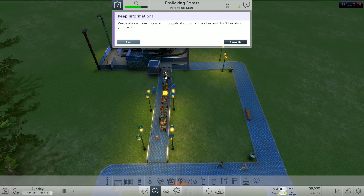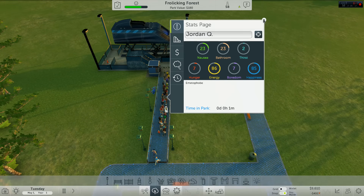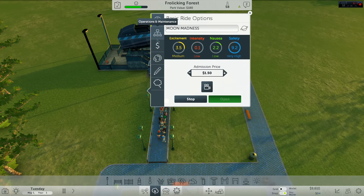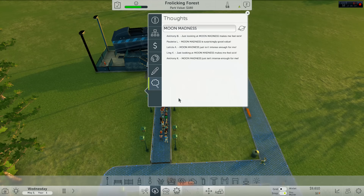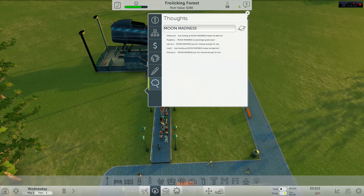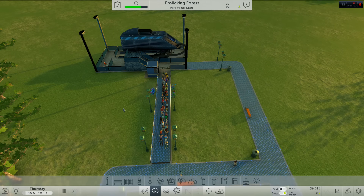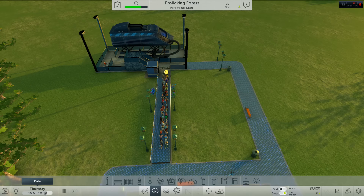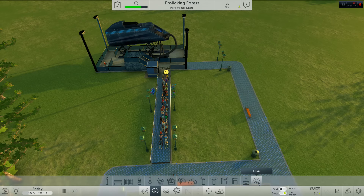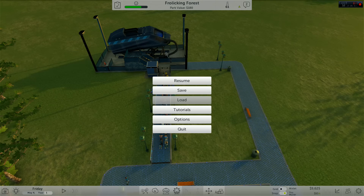The humans in this game are called 'peeps' — because we're down with our peeps, you feel me. If we click a random person... lovely guy, lovely bloke. Peep thoughts: 'just looking at Moon Madness makes me feel sick' — but it's not intense enough. 'Open the park operations window and look at the global peeps' thoughts.' The game hasn't told me where this window is, so this is the furthest I've ever got.